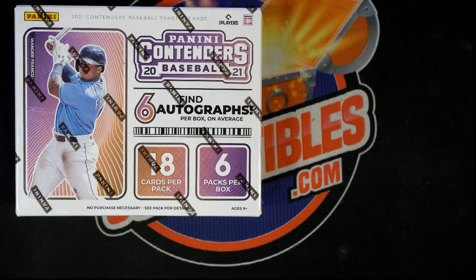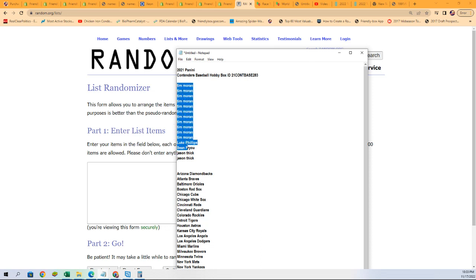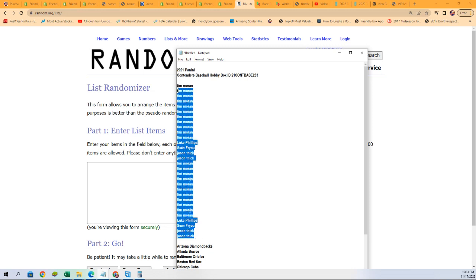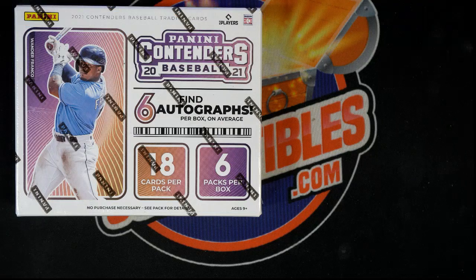Good luck in Contenders Baseball — we're getting ready to rip this thing open. Right now we're going to find out who gets which teams in the break. We're going to random each list seven times and then stack the lists up side-by-side, and we're going to start that random in just a moment here to get everything ready.